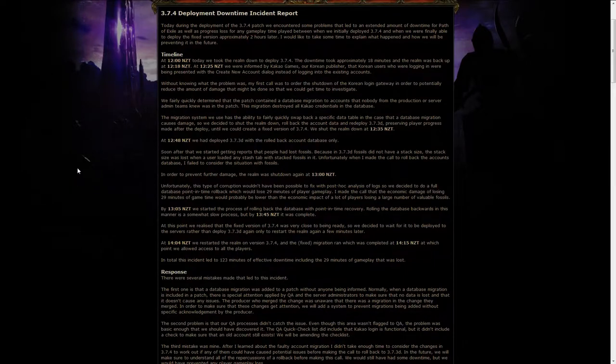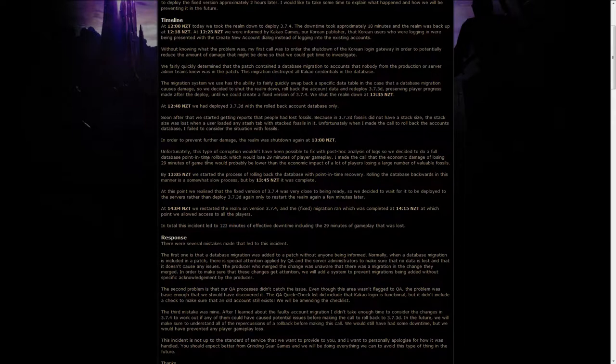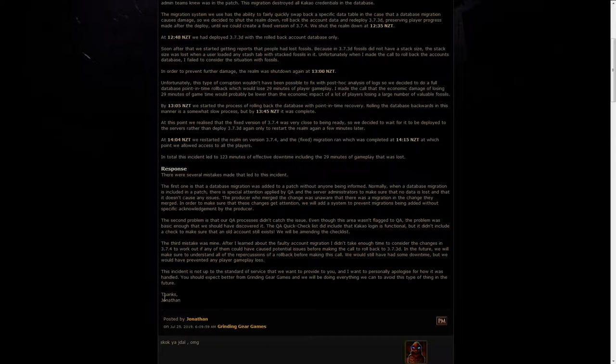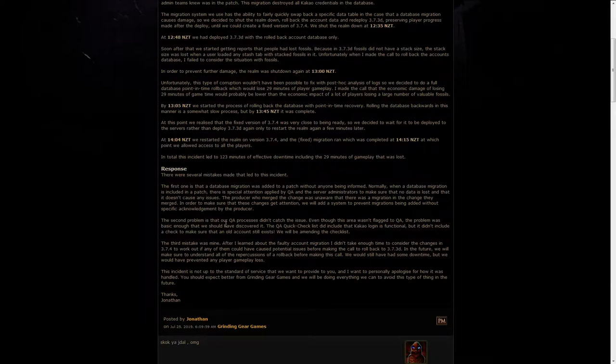GGG did a full point-in-time rollback, and people lost about 29 minutes of gameplay. The realm was back up about two hours later after being taken down for the first patch. Jonathan came forward explaining all of the problems — there were at least three layers — and said GGG will be much more aware of these things in future patches and will try to make it better, because GGG always wants to make things perfect.